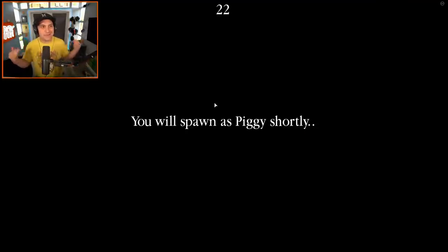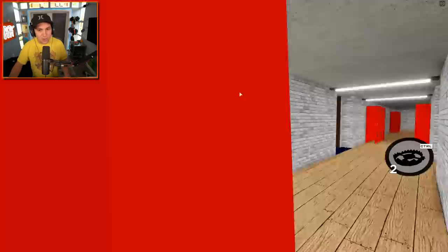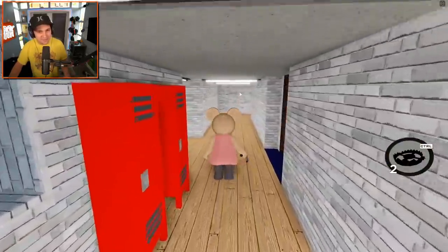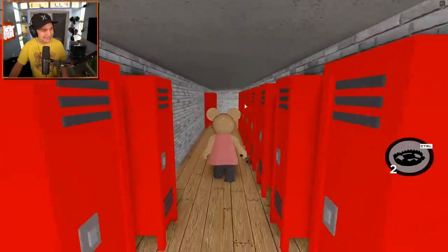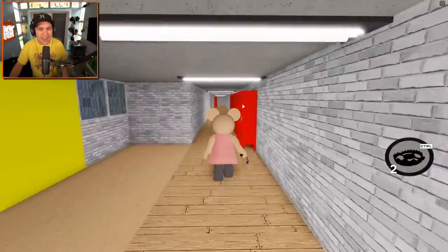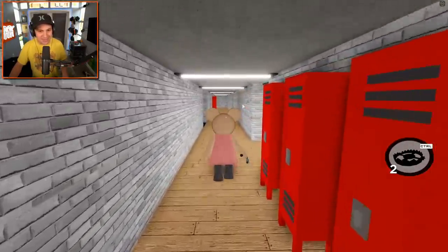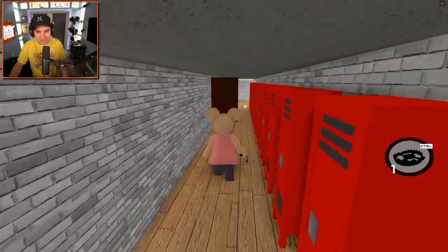Looks like I'm gonna be Piggy this time! He set it up as player mode, so I'm gonna be playing as Piggy. We really need a Piggy-Baldi character in Piggy - how do we make that happen? I'm Mousy, so that's kind of cool. What would be the best Piggy skin for Baldi? Maybe Dino Piggy since he's green? Johnster is going to absolutely destroy me because he knows where everything is. I'll try to use my teleport traps effectively.